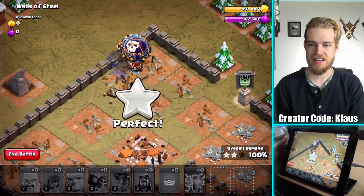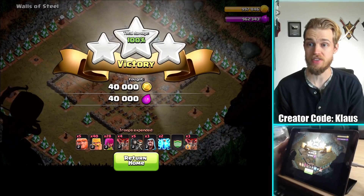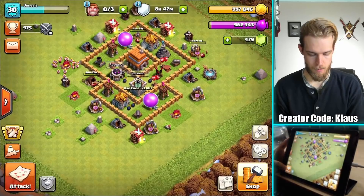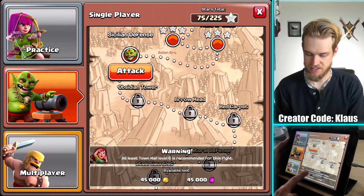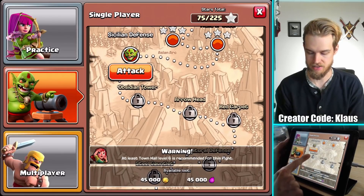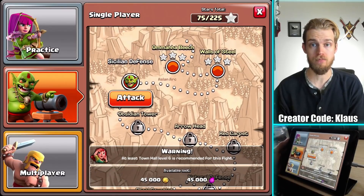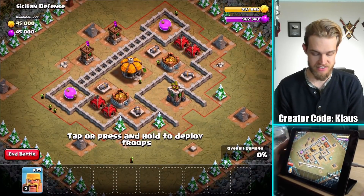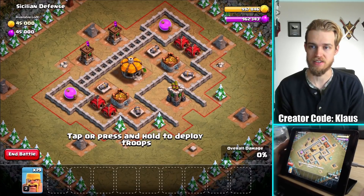There you go — that is a three-star yet again, making some excellent progress. 40,000 gold and elixir — that's not too bad. So Sicilian Defense is level 6, and everything that says at least level 6 is recommended I can take on. I've only got one more goblin map that I should be able to take out. Let me just look at it — no air defenses again, so it shouldn't be that bad.